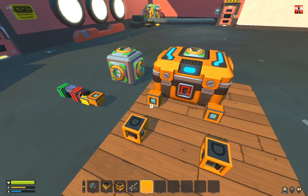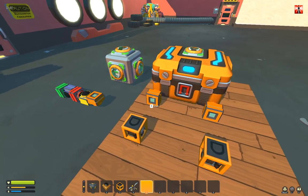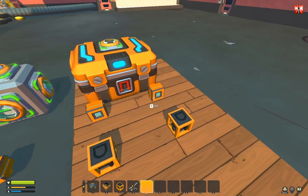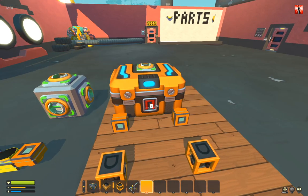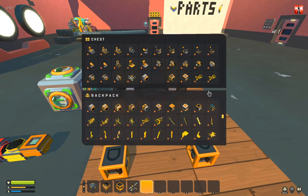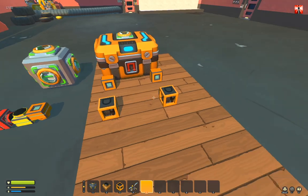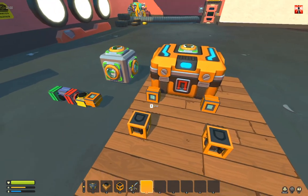They have two modes. That is the normal mode, and press E to change the mode. The second mode is to detect if the chest is empty. In this case, the chest is not empty, so both modes will not give an output.